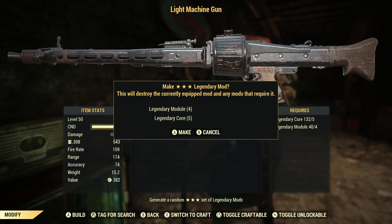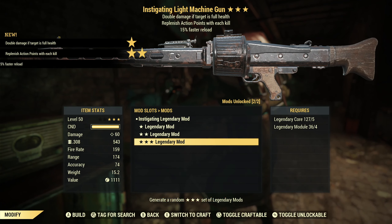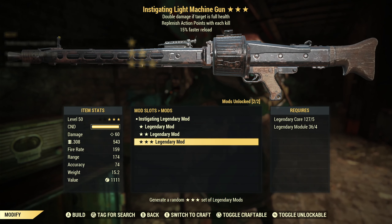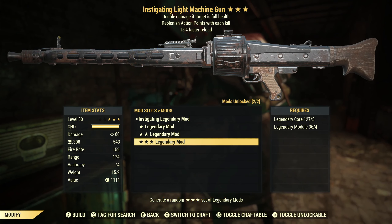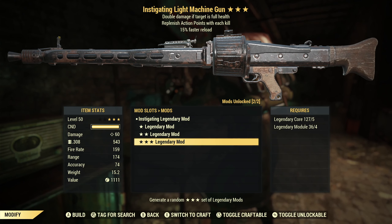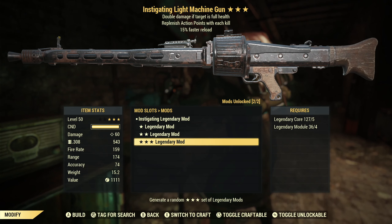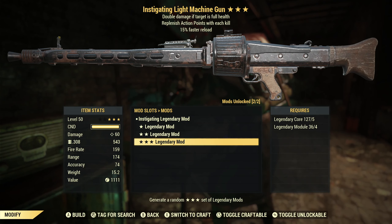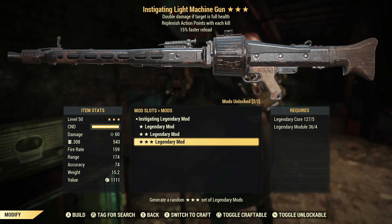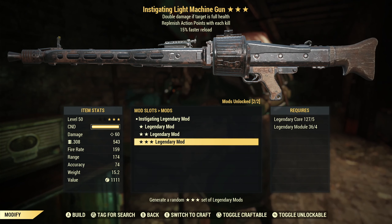Let's go in and do our three-star mod again, and this one is very, very disappointing. An instigating with 15% faster reload and we replenish action points with each kill. So instigating got nerfed a while back and it basically sucks now. It used to be really good, now it really isn't. There are a handful of weapons that do really high base damage where instigating can still be useful, but this is not one of those weapons. It's not very useful on a heavy gun of any kind.